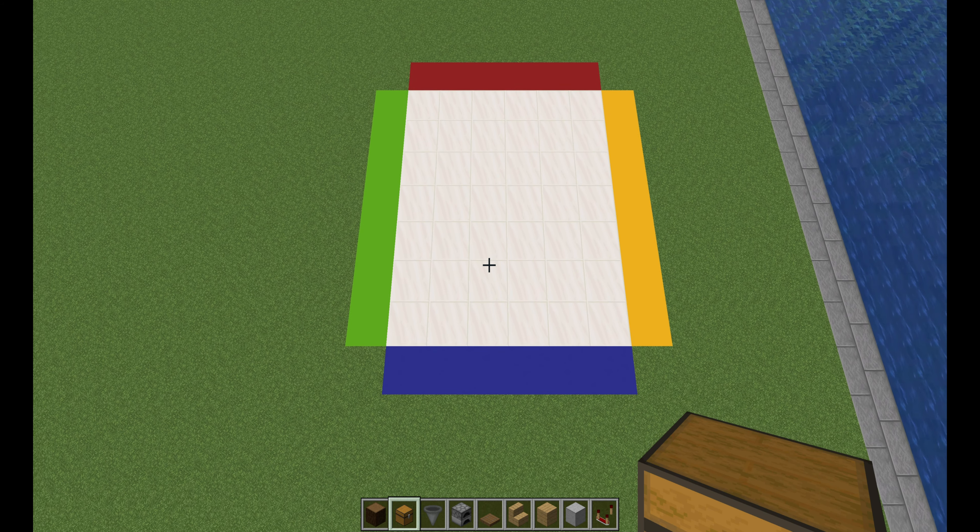Now once you've got that all set up, these are going to be dimensions about five tall, six wide, and seven long. The first thing you're going to do is add your two large chests right in the center. Behind the chest, you're going to add two hoppers on both sides. Then you're going to add a furnace right on top of each hopper.